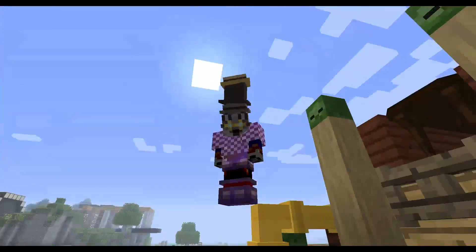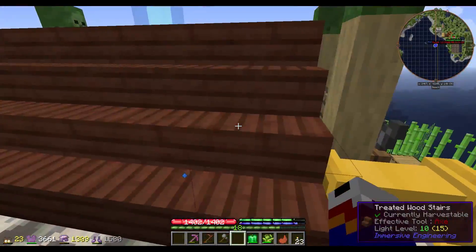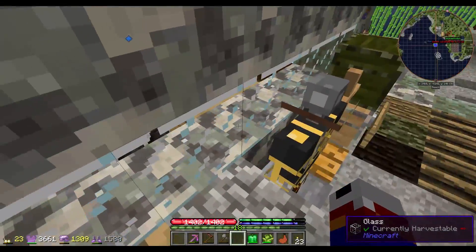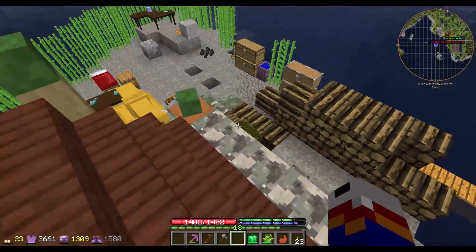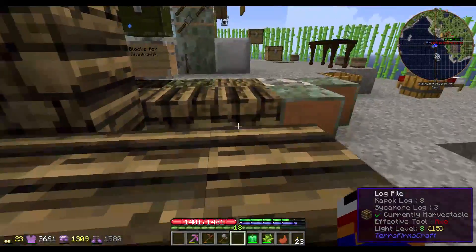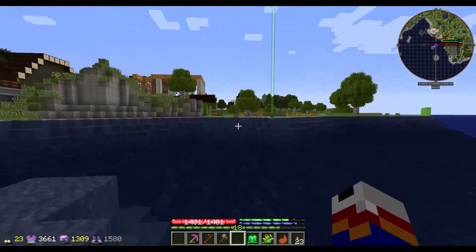All right, I finally figured out how to get on the roof without using Smart Moving — not a big fan of that mod. It was cool in the beginning but it kind of drives me nuts. There are quite a few mods in here that I'm not entirely happy with, but people have requested them so I've gone ahead and put them in. The fog has cleared.